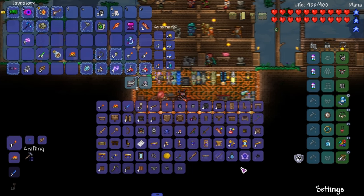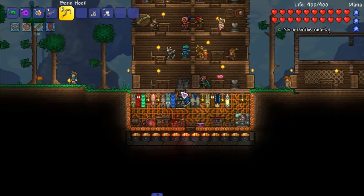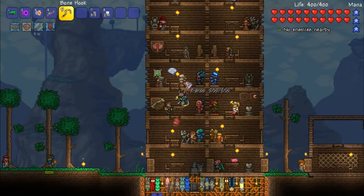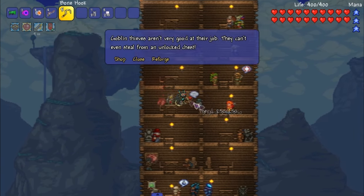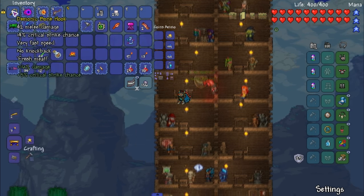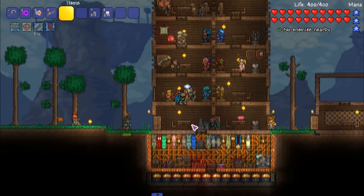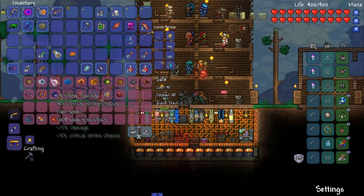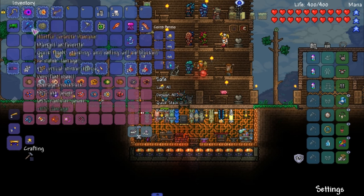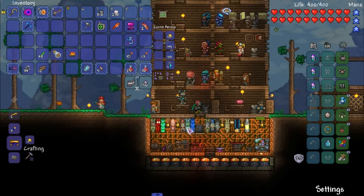Let's get to crafting and make this beautiful baby. Where is it? Boom — bone hook on deck! I'm interested to see how this works. Let me get a reforge on it. Oh yeah, that's good. I'm gonna get rid of the KO cannon for now because it's non-modded — I don't really want to use too many non-modded yo-yos. We'll keep everything for now and sell it later.